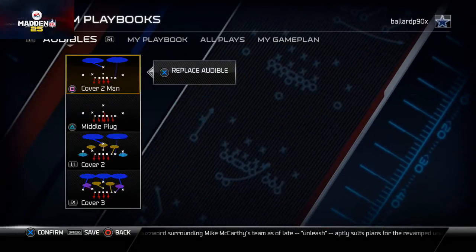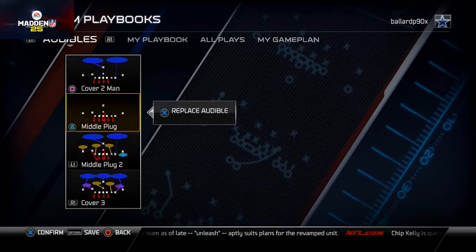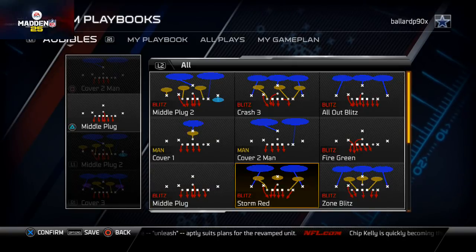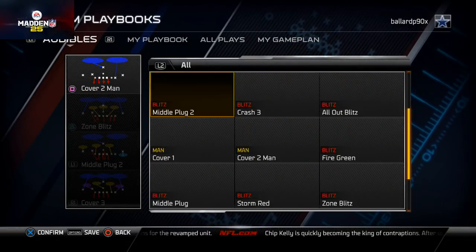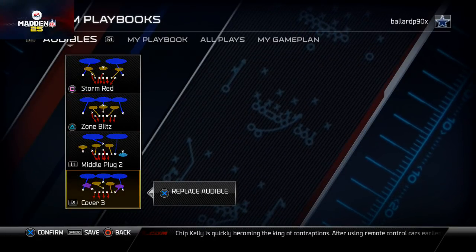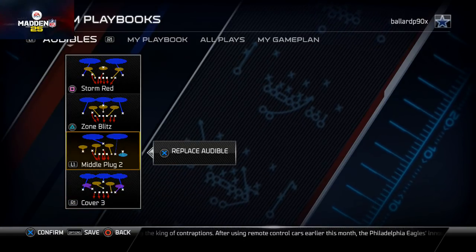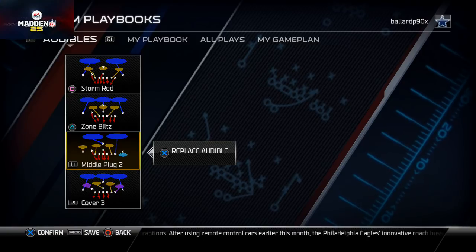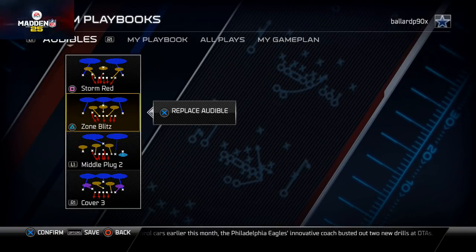I want to play the cover three here. I like to play middle plug two. I like to play zone blitz, and then the other play I'll use a lot is the storm red. It's all zone from the 3-5, because I like the way the zones play and I also like the pressure looks you can get out of it. With the zone blitz, all you have to do is base align and back off some guys, and you're going to get B gap pressure.